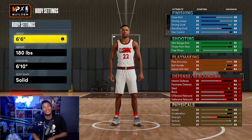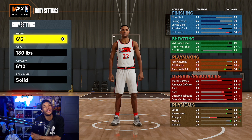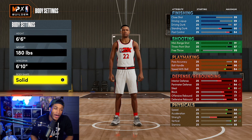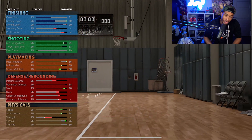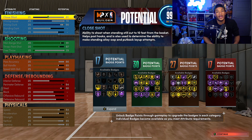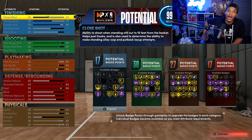First thing - you want to make a small forward that is 6'6", 180 pounds with a 6'10" wingspan. I'll go over in deep detail as to why I chose this and why it works. When I first was making my build, I decided I wanted it to be similar to what my power forward build was last year - just to see if it was possible to do something along those lines.